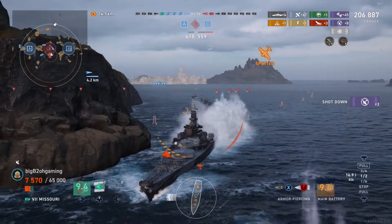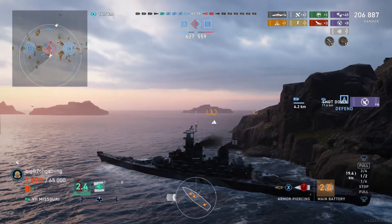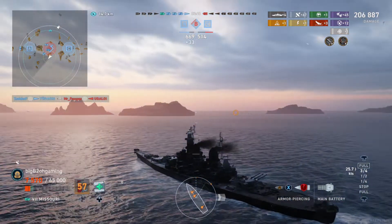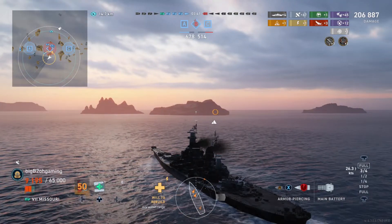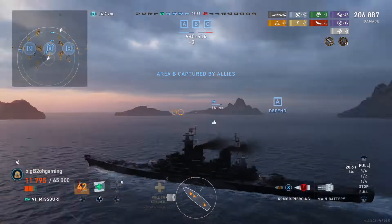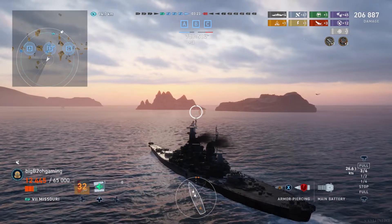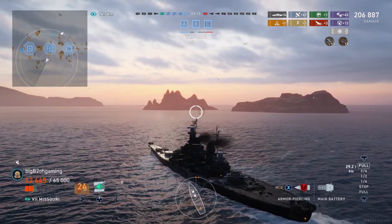The enemy Kaga drops torpedoes and I am in a bad spot — I take all four, which is what we didn't want. There isn't much healing I can do. I see our friendly Scharnhorst is nearby so I try to turn in and get into Will to Rebuild range. He is barely out of my 3.5 kilometer Will to Rebuild range but gets in at the last second, putting me back at 20% HP, which makes me feel a little more comfortable.